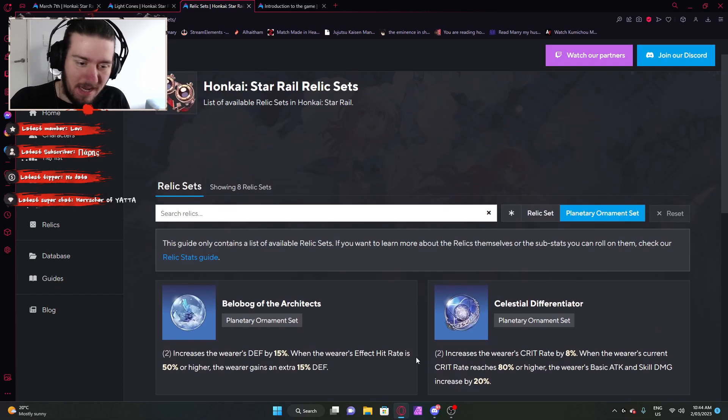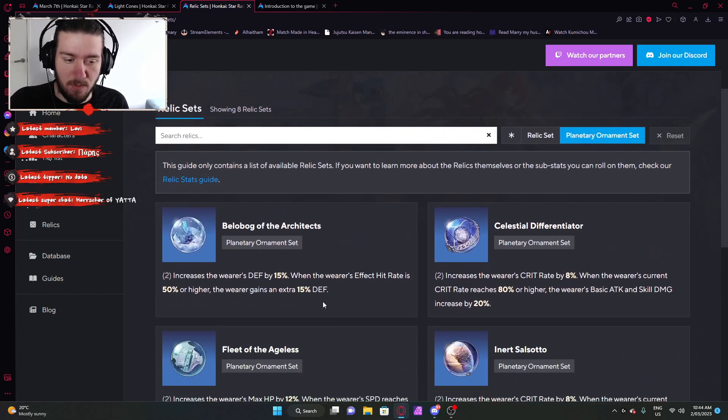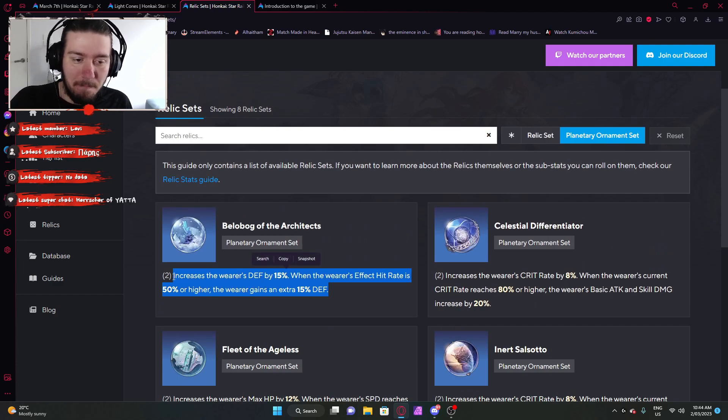The one I easily recommend and that's easiest to get is probably the Belobog of the Architects — increase defense by 15%, and then furthermore by 15% at 50% effect hit rate. That's really it — those are the ones I'd recommend.